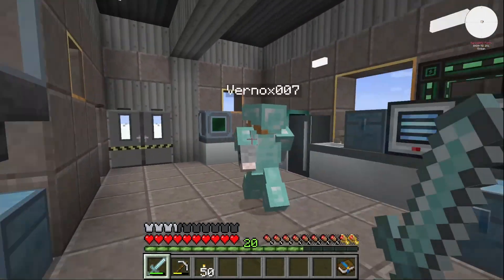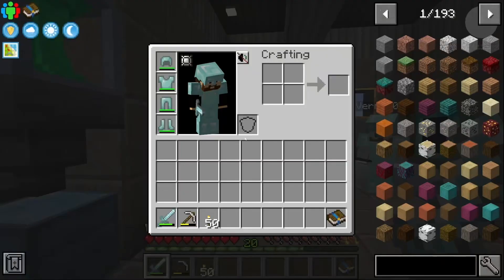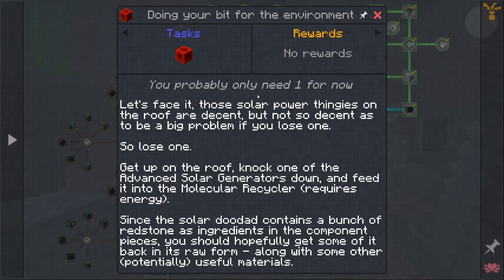We left off last time when we were just about to hop into some redstone. The quest says to get up on the roof, knock one of the advanced solar generators down, feed it into the molecular recycler, which requires energy. The solar doodad contains a bunch of redstone as ingredients in the component pieces, so you should hopefully get some of it back in its raw form, along with some other potentially useful materials.